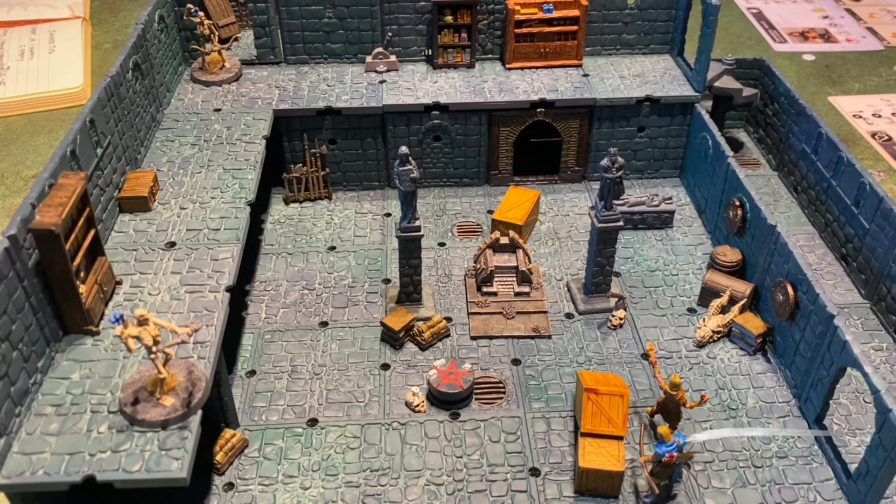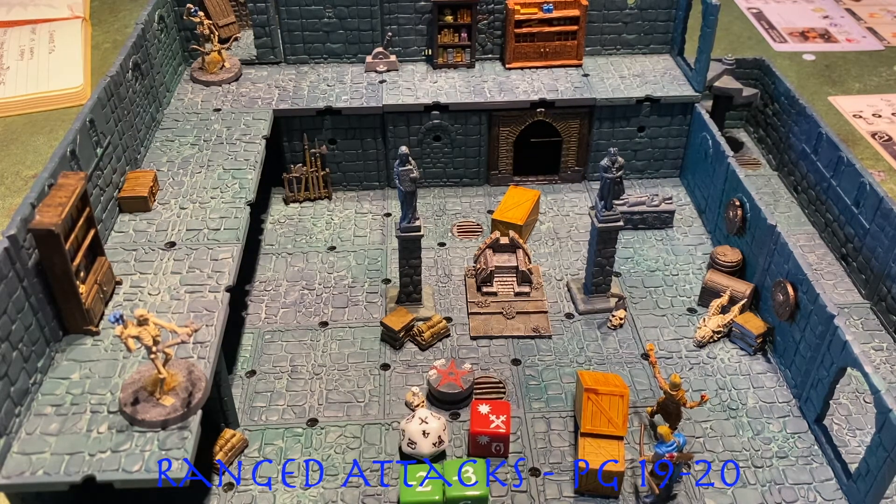Ryloff has moved in behind the mage and is going to try to take a shot at the skeleton on the top level. He took his shot and decided to use a point of stamina to boost it and make it more accurate, which did really well — but unfortunately he got a critical fail, which is a shame because he did get his piercing two on the red dice, which really would have knocked him out, but this time he's fluffed it.